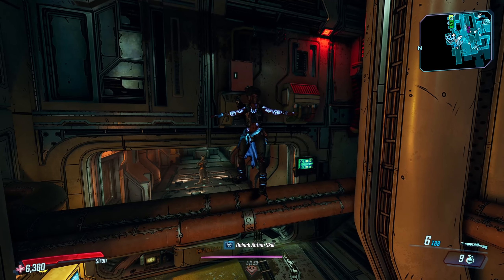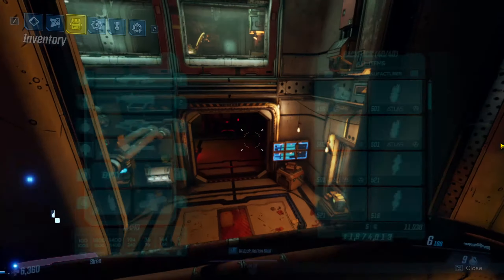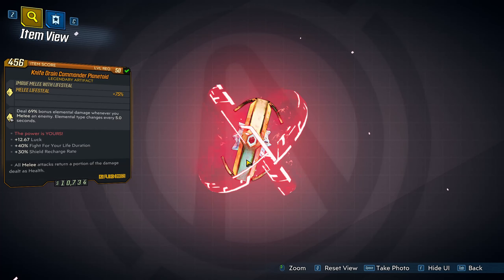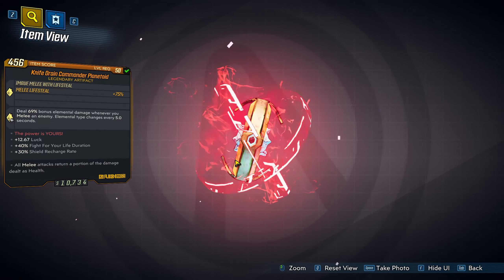Welcome to the series where I go in-depth with each of the legendaries in Borderlands 3. In today's video, we'll be going over the Planetoid Artifact. This artifact is very good for Amara melee builds, and it can help you out with dealing with certain resistances.